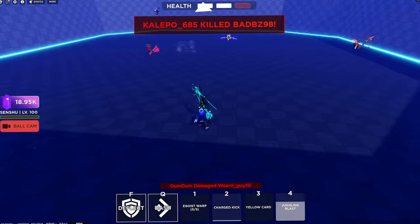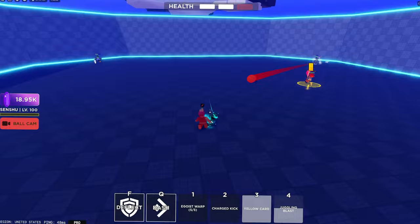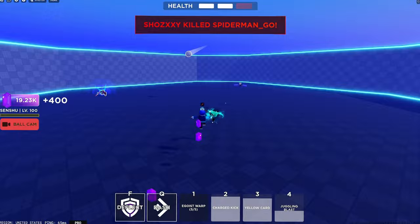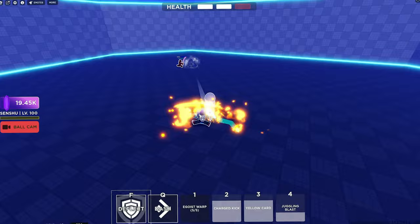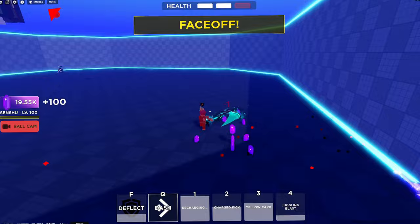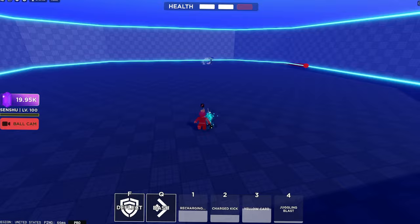Next is Yellow Card - it's so funny, it's like Death Wall from Kameki's kit. You just go up to someone, show the Yellow Card, and one of their abilities is removed and they take 2x damage. It's really fun. Unfortunately, you can't use the Juggling Blast in a Face-Off for some reason. You should be able to, but they just don't want you to do that.